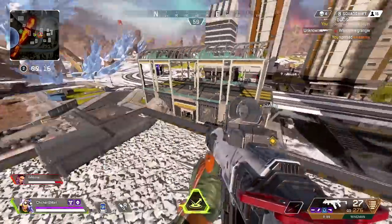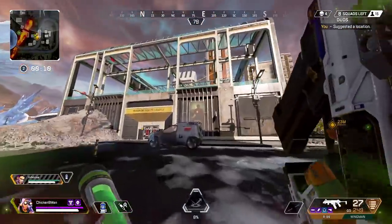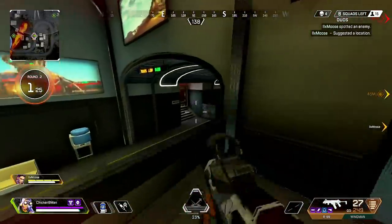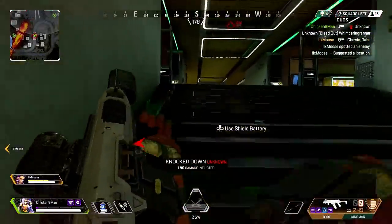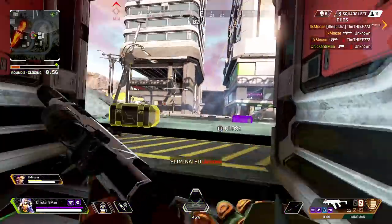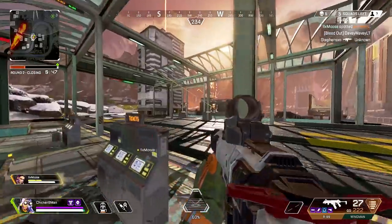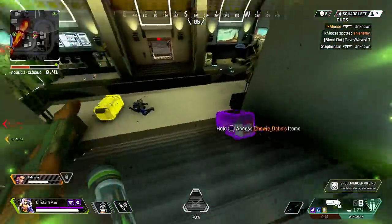I gotta bounce pad down here! I'm whiffing — I'm coming to you. Let's take this thing together. I need to be within proximity of Moose in order to get the full effect out of my aim. They're also like on the roof. We're fighting two separate teams — there's a Lifeline, she's trying to get a crazy res. Good job. There's a Pathfinder up top. I killed the — okay, there's somebody else I think. Come on Moose!